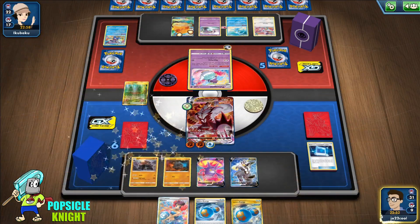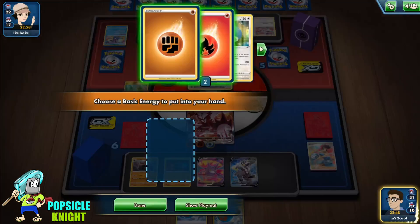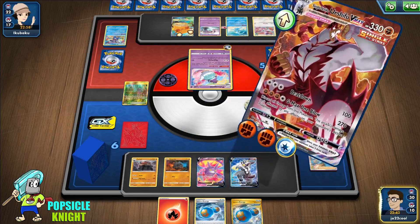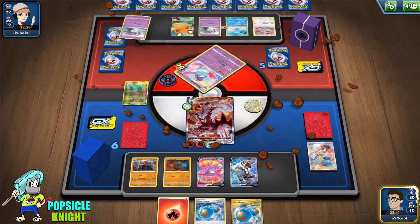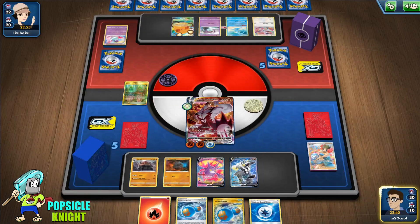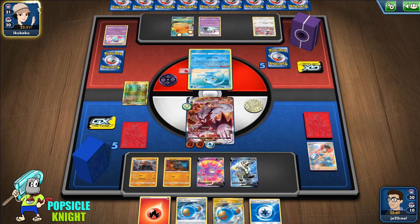Start building up Colossal — get another Fire Energy using Viridian Forest, and knock out this Polteageist to get one prize. That gets us our second Weakness Guard, which is really really good.